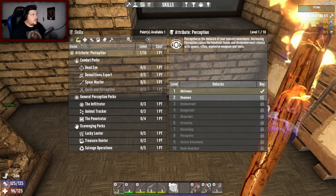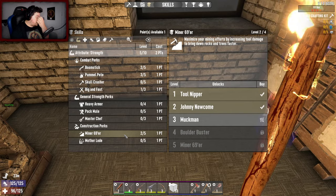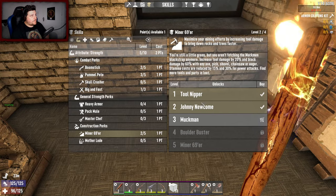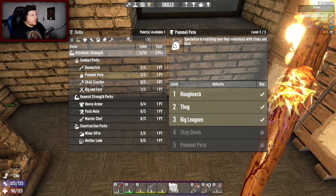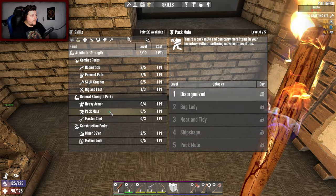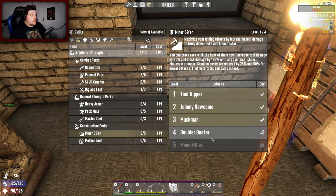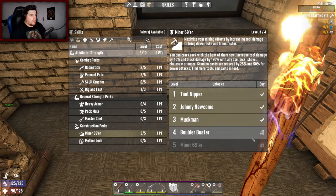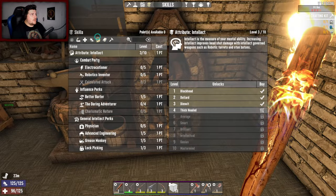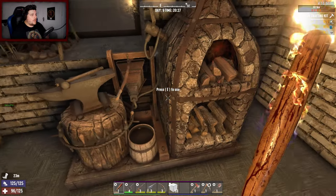I kind of want to go more into miner 69er - increase the chance of finding magazines and do more damage with my tools. Puma Pizza level three, Boomstick - I do want to do more on Boomstick. Master Chef, Pack Mule. We'll go - oh wow, I can go to four! So the next skill point we'll go number four. But I do need to focus on guns - I need more in Gunslinger. I'll have to think about it.